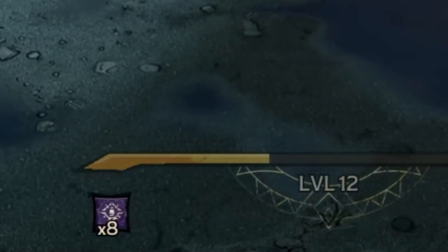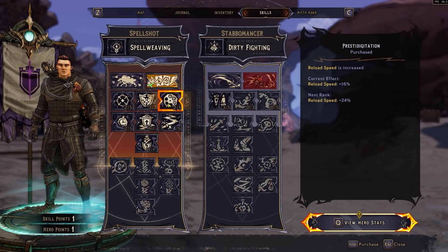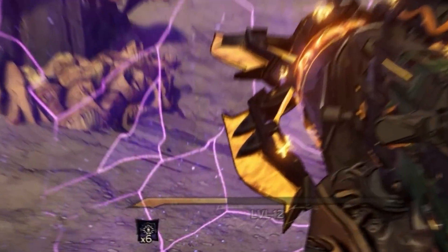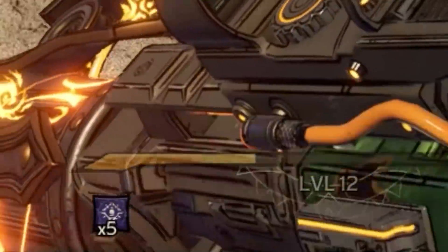This is a little icon that shows underneath your XP bar. There are other effects you can add to this as you get more skills further down the line — you can increase gun damage or different things based on how many stacks you have. Initially though, it's well worth paying attention to that little number, because the higher it is, the more damage your spells will do.